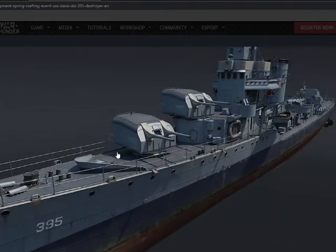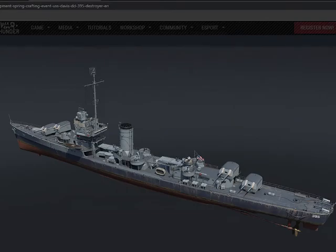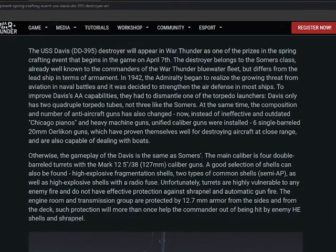Let's click on some of these pictures — very nice, I'm really liking this ship. It has 127mm caliber guns with a good selection of shells including high explosive fragmentation shells, two types of common shells: semi-AP as well as a high explosive shell with a radio fuse. Unfortunately, the turrets are highly vulnerable to enemy fire and do not have effective protection against shrapnel and automatic gunfire. The engine room and transmission groups are protected by 12.7mm armor from the sides and from the deck.